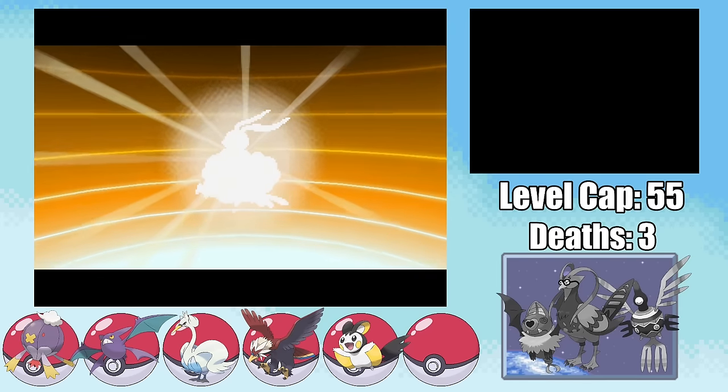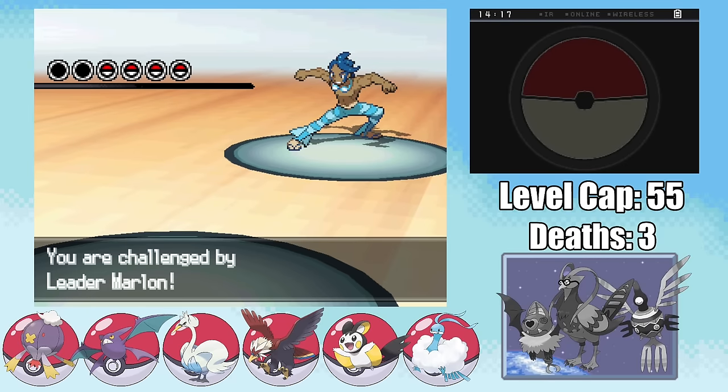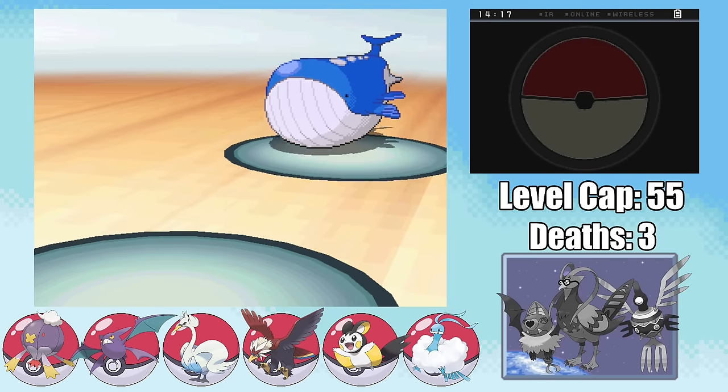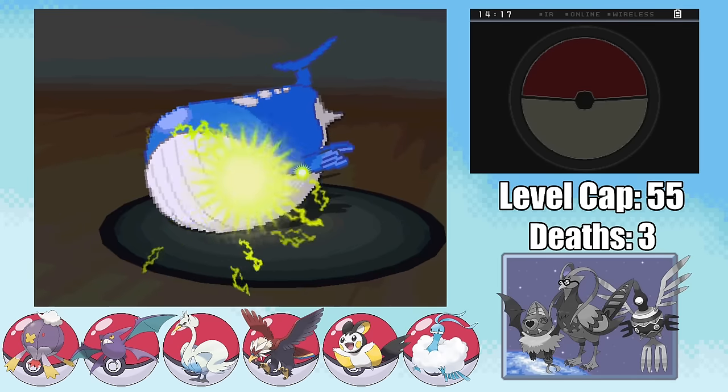Now that our team's been fractured, I decide to grab Swablu out of the box and evolve it into Altaria. And with that, it's time to take on the final gym leader, Marlon and his Water-types. He starts out with Wailord — which, despite being huge, is actually less dense than air. I immediately go for a Volt Switch with Ron, hoping to do lethal damage, but it leaves the Wailord at just a sliver of HP as I swap out into Cho.